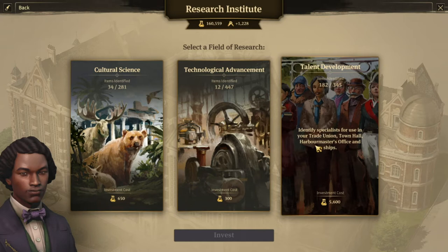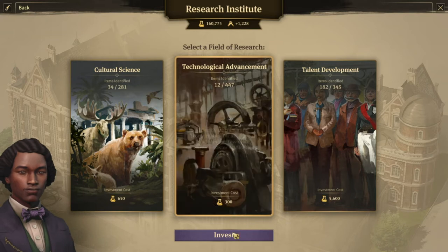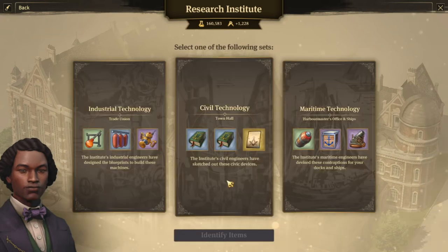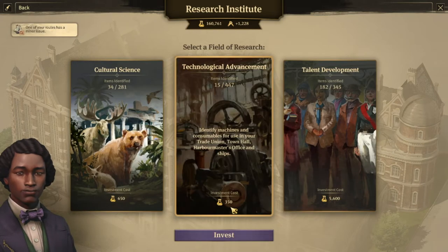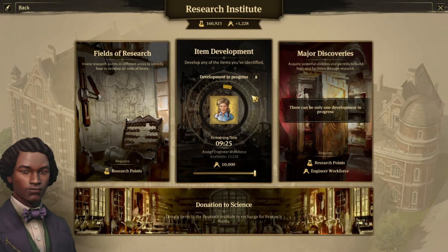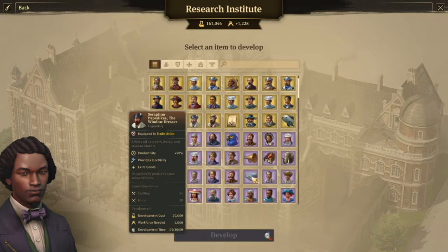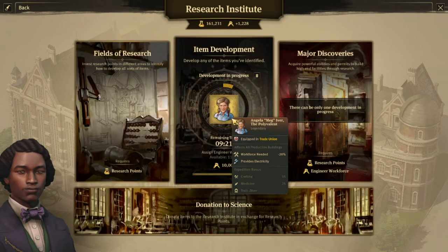The investment cost is fairly low compared to other elements we're going to see later, but it does increase every time you do it — here it's 300, but after doing it again it becomes 350. Item development, like the name says, it's all the items that you've identified and discovered. You can select one and just develop it. Right now it is grayed out because I am currently developing one — I am developing Angela, the provider of electricity.